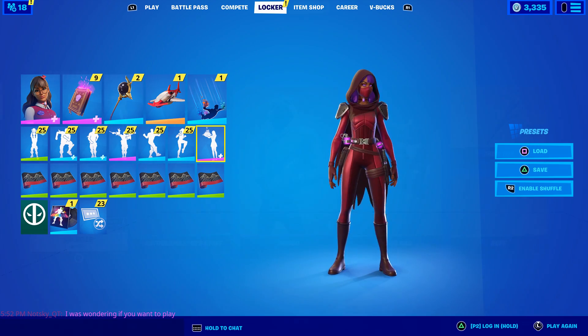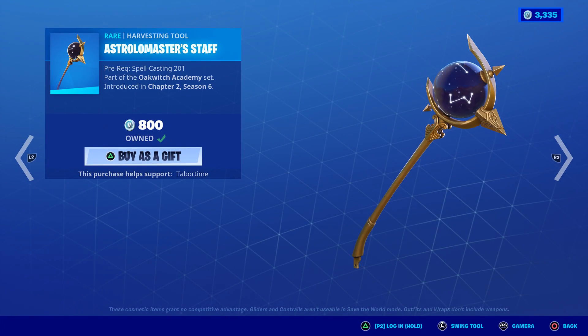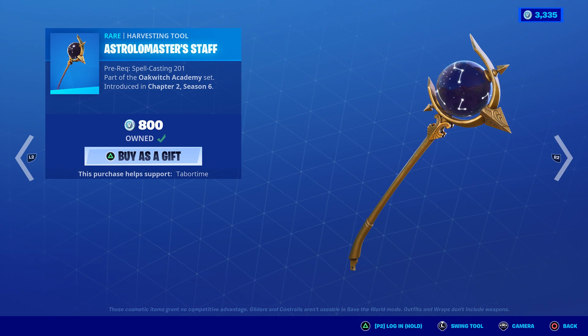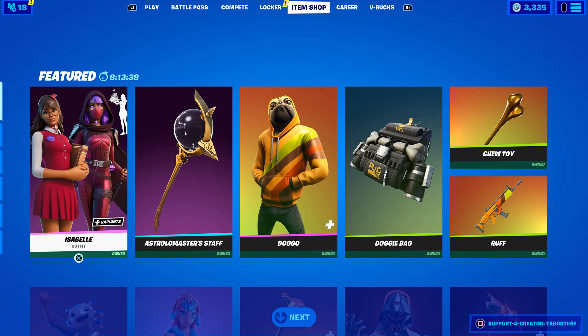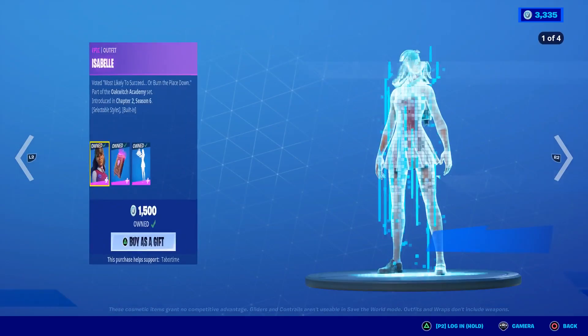It looks like the book kind of hovers when you're not using the other style, so we'll see if that's a glitch in game. The pickaxe is called the Astralo Masters Staff — it does have an animation but doesn't appear to have a splash effect. Hopefully it has a contrail, but we'll see. It's only 800 vbucks and would complete the set. There's no wrap and no glider, so you'll have to make your own combo.